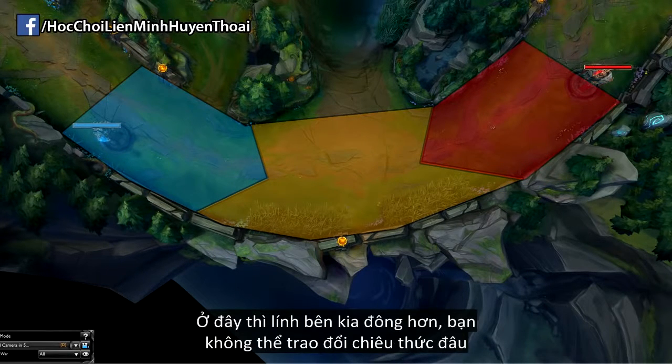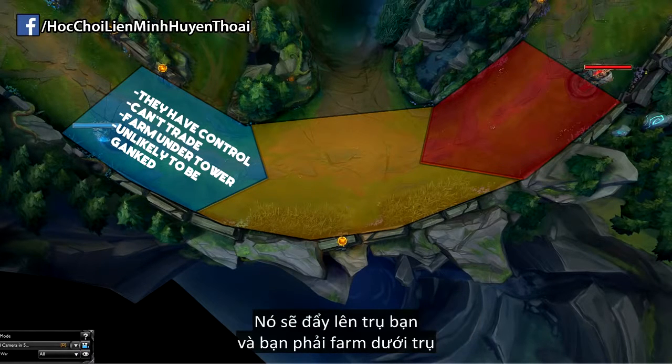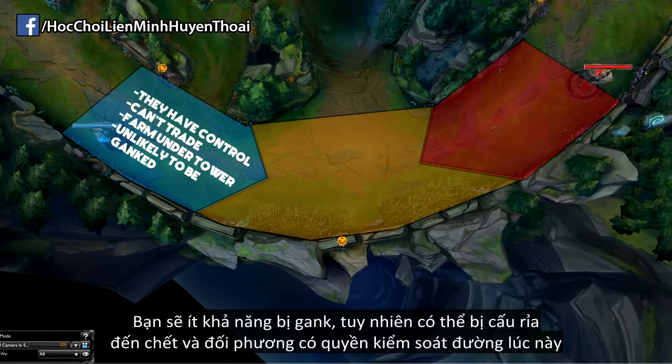The first position is at your turret. Their minions outnumber yours, which means you can't trade because they have the minion advantage. It will eventually push into tower and you'll have to farm under tower. They have no minions to kill so they can focus on hitting you, whereas you have minions to kill so you have to split your focus. You are unlikely to get ganked unless you get poked too much and dived, but they do have lane control in this position.